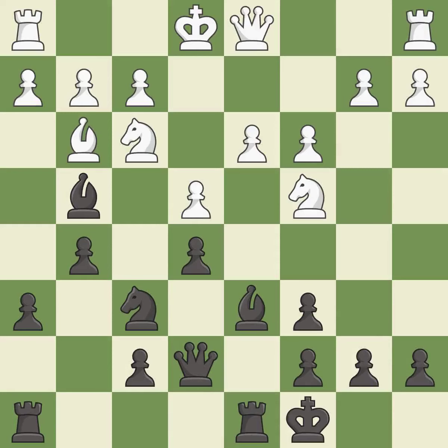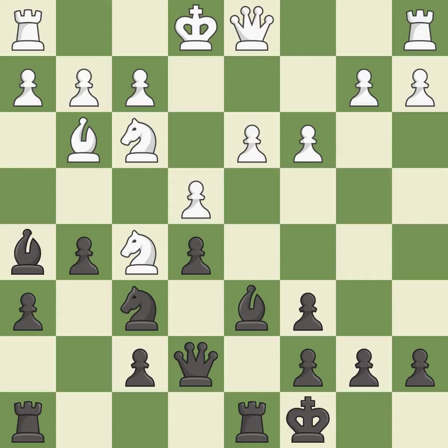This connects the rooks, which helps them coordinate together in the future. It is good, though there were worse moves but also something much better — it is an inaccuracy. This is a fair move — it is good. The knight now occupies an outpost, a secure square in the opponent's territory — it is good.